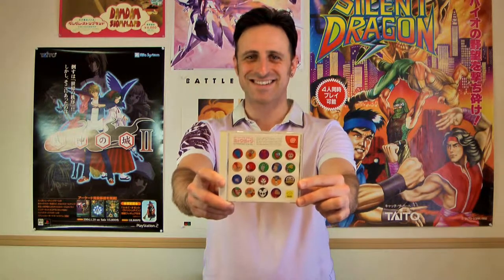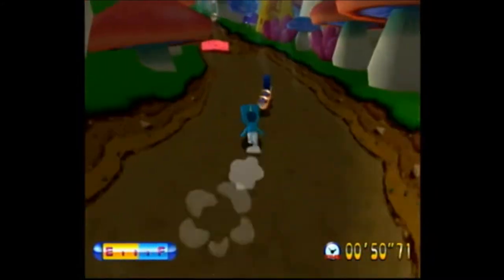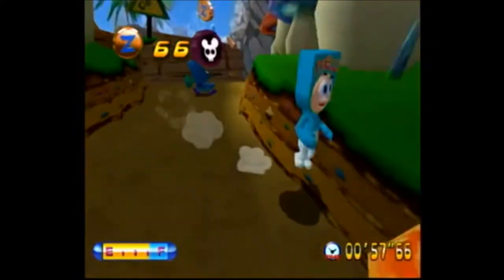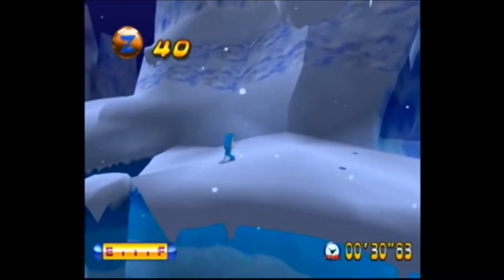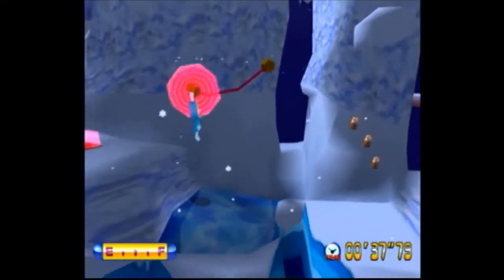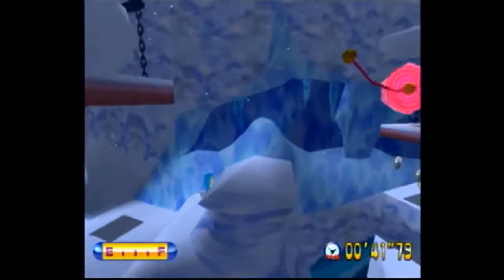Number two is the one and only Super Magnetic Neo for the Dreamcast. This is the 3D platformer Treasure was supposed to make but never did. Developed by Genki, this game features an odd little creation called Neo — or New Neo in the Japanese version — who can summon the power of magnetism at his will. Pressing a button will release either a north or south magnetic field around your character, which must be used to latch onto or repel away from other magnetic objects in the levels.